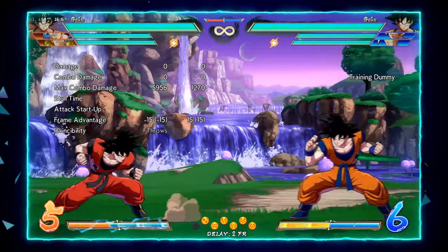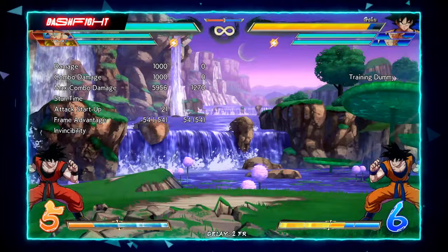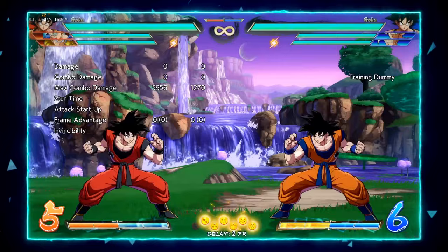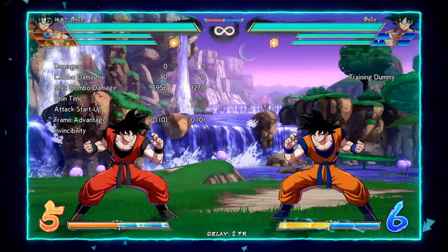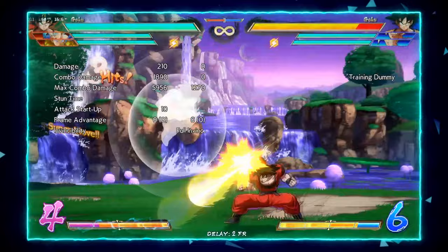He also has another way to left-right mix you using his beam. You basically do TK beam like shown earlier but hold up for the downward angle. It looks like a same-side option — so if you keep crossing them up and then do this, they see your character jump right beside them, try to block the crossup, and get hit by the same-side beam. This is important to add even though the ex elbow mix can be 2H'd on both the crossup and the elbow — but the beam actually beats 2H. So if a smarter opponent knows to press 2H on him regardless, they'll try to 2H the beam and get hit.